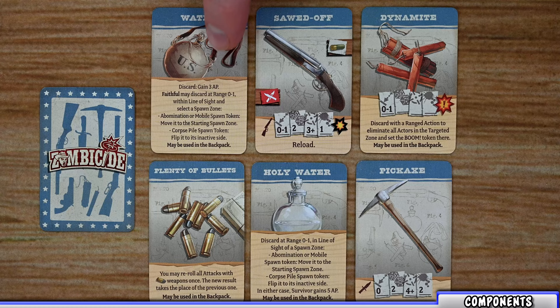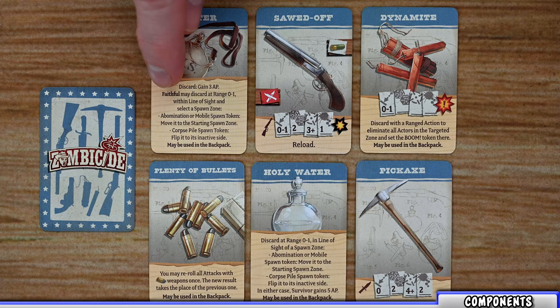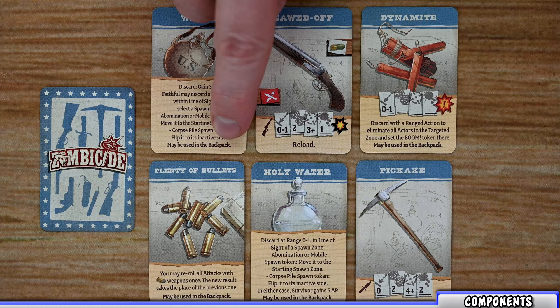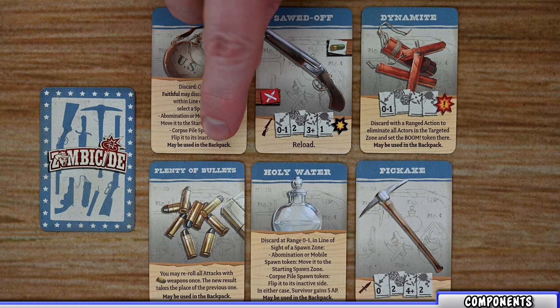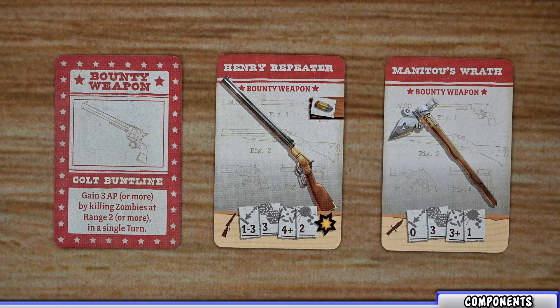Item cards list the name of the item, their image, and their effects when used. For example, you can discard one to gain three action points. If you have a faithful character you can use it for a different effect, and some items can also be used from your backpack. There are all kinds of different items including water or holy water, plenty of bullets, and dynamite, among all the different weapons you can use.